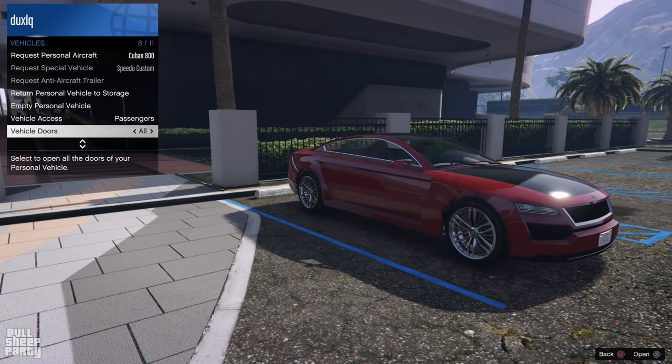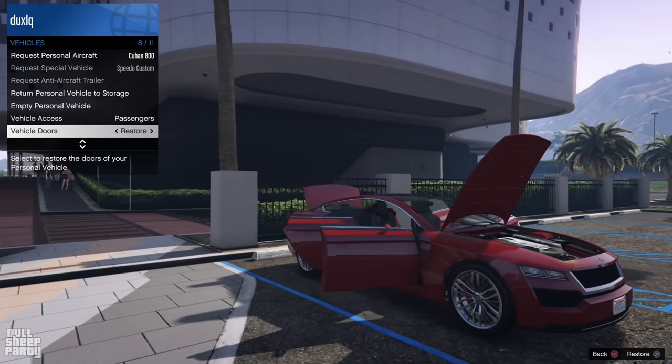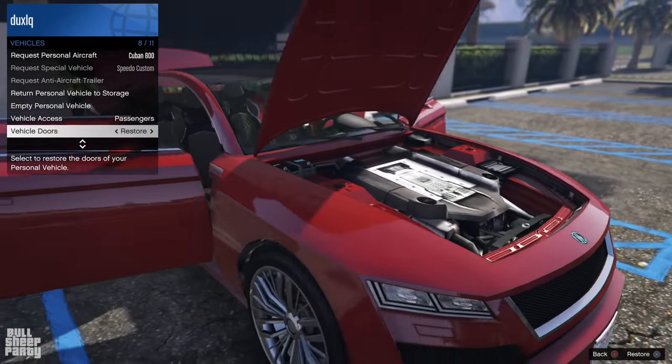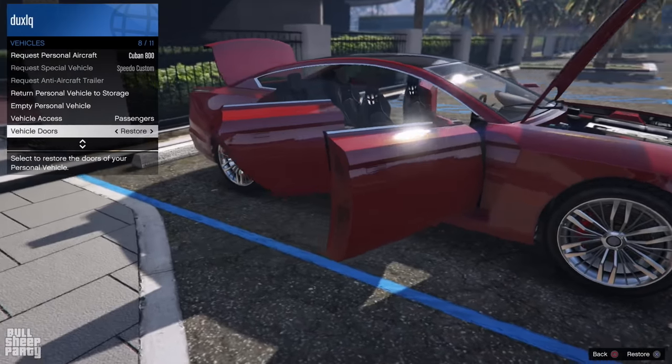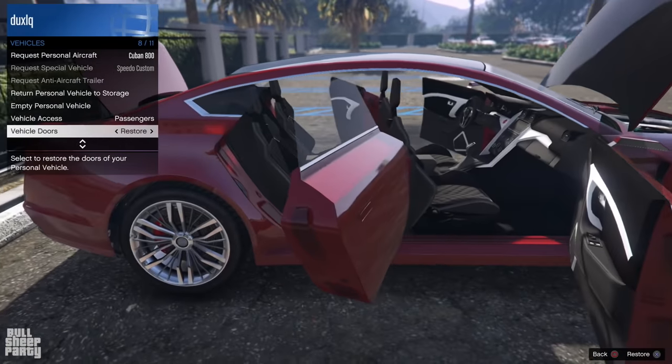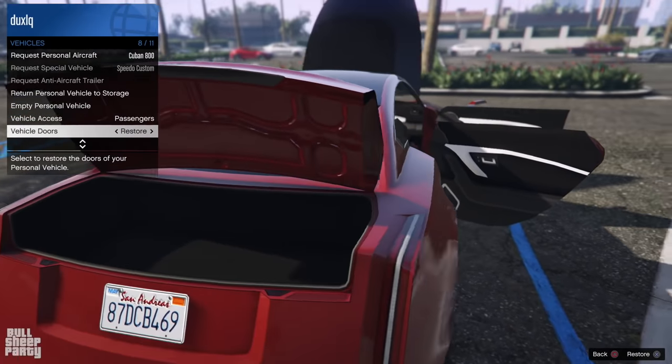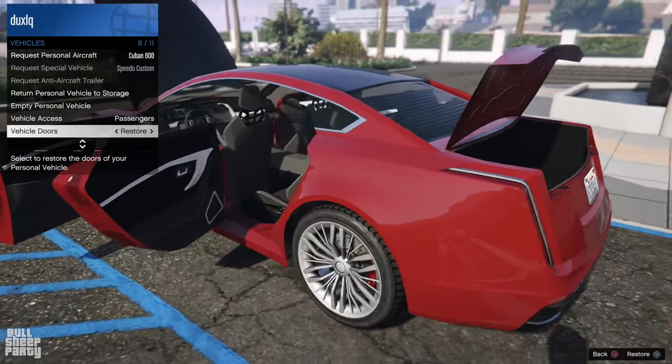As for the interactivity of the UBMach Revolta, you can open the hood, the trunk and all four doors. It is part of the sports car category in GTA Online. And as the four doors indicate it can seat four people — why would you need that considering you don't have any friends? Ha ha. Wait, was I just talking about myself?